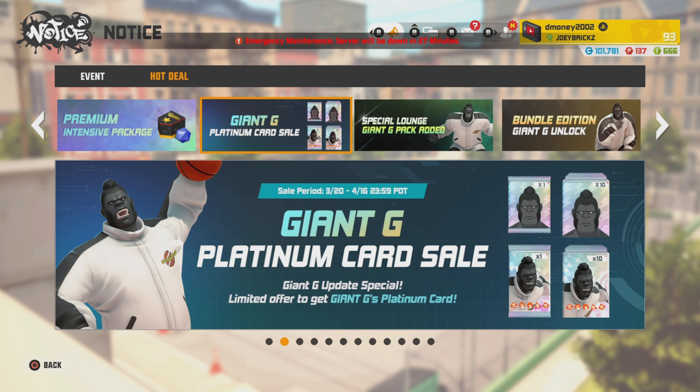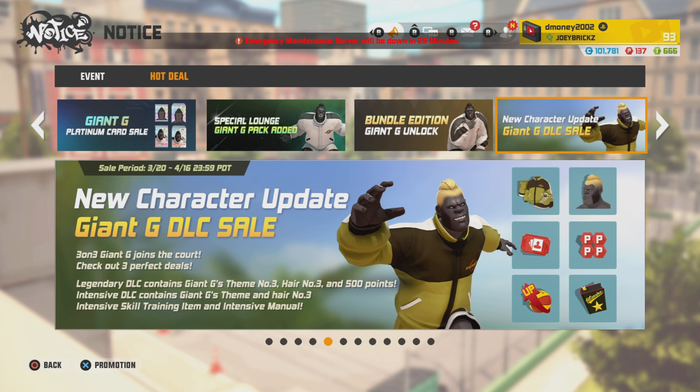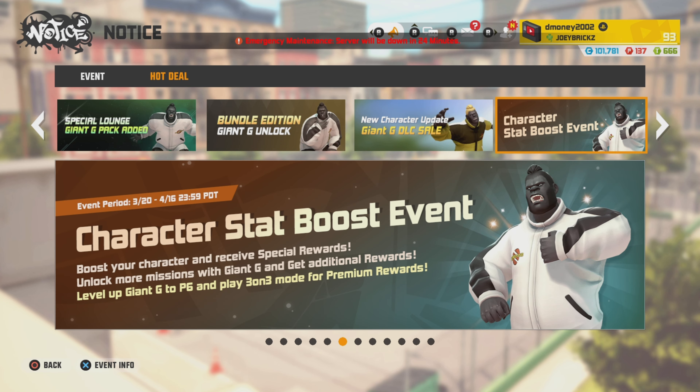Next, we got the Giant G Platinum Card Sale. If you're looking to get that Millionaire Tag on your Giant G, the Platinum Card Packs and Platinum Freestyle Card Packs are now available. The Giant G Platinum Card Packs have also been added to the special lounge. And with every new character update, they put three packages in the shop that will give you P-points, intensive manuals, card packs, intensive training balls, and an alternate outfit. With every new character, we also got a character stat boost event.